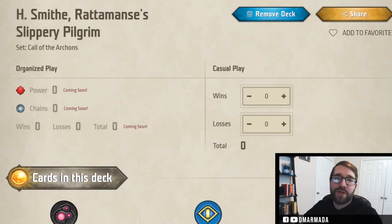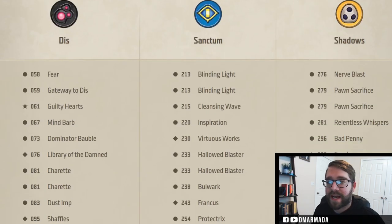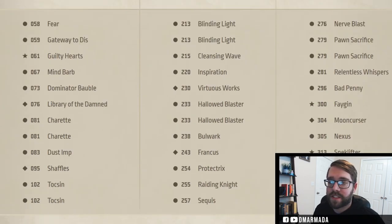What's up everybody. I feel like playing some KeyForge, and the deck I want to play is one of my favorites that I actually own and play a ton. This is H Smith Radamance's Slippery Pilgrim — it is a Dis/Sanctum/Shadows deck.